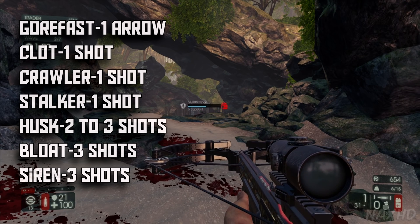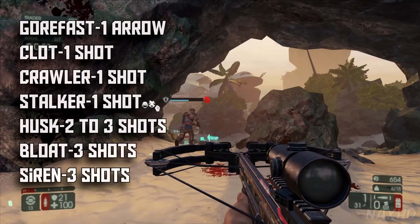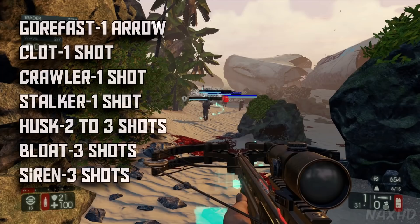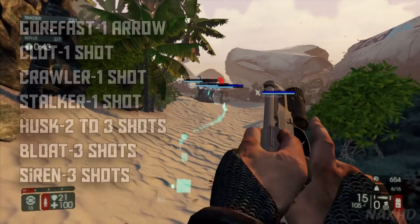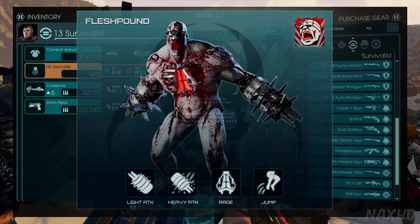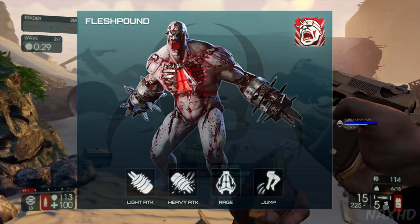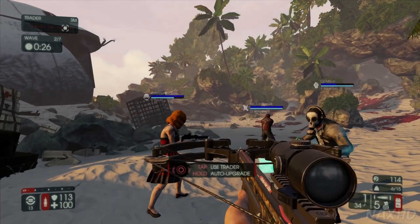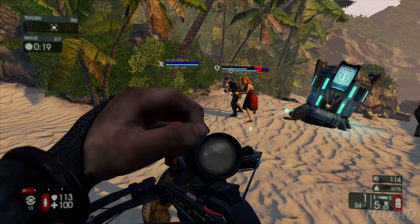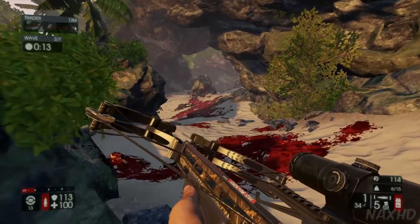The husk is usually pretty easy to take down. Once they fire their fire shot you can dodge it and then shoot two or three shots into them. Then there's the fleshpound — those are the strongest non-boss Zeds. They're the ones with the saw things on their hands that charge at you and turn really red. I do not know how many arrows it takes to kill them; I've shot at least ten into one and it hasn't died. If anyone knows, let me know in the comments.